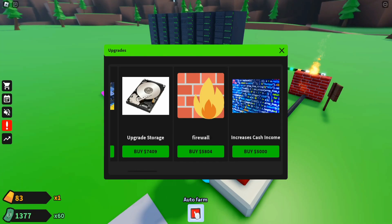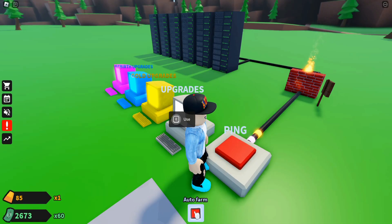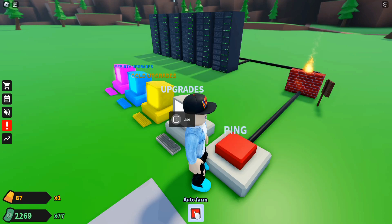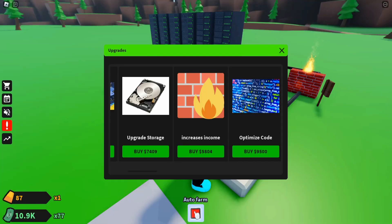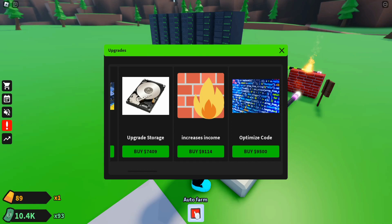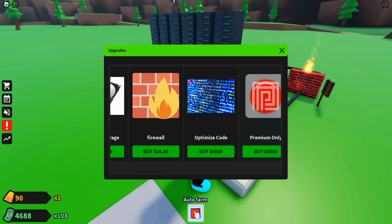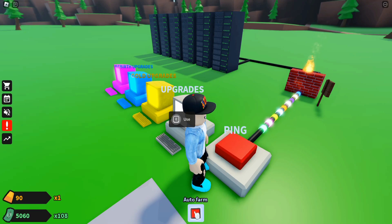Buying more firewalls — now at 16x... wait. I also buy the Optimized Code upgrade for 5,000, which jumps us to 77x multiplier. That's what I wanted! Then buying another cash income upgrade gets us to 93x, and another firewall brings us to 108x multiplier.